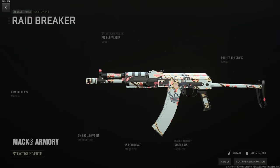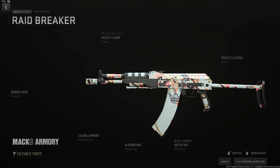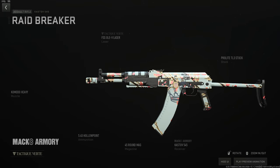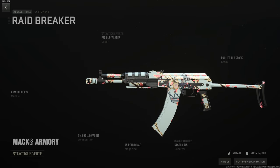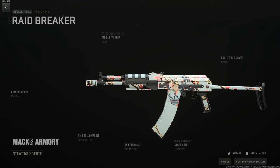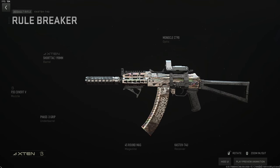For the Kastov 545 going into Ashika or Building 21, start with the Komodo Heavy for zero horizontal recoil, then the OLE-AV laser for aim stability, ADS, and sprint-to-fire, the Pro Light TL3 stock for the same stats, 45-round mag, and hollow points so they can't get away and get that crippling power effect. This is also a fantastic gun for regains.